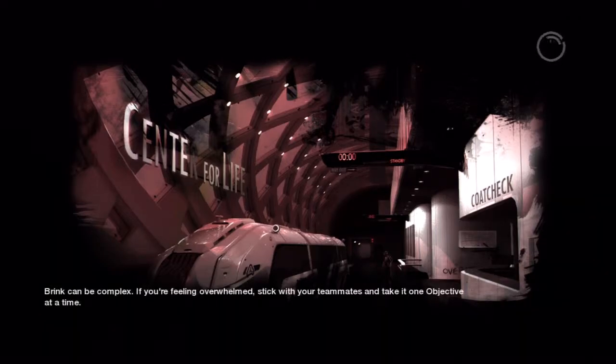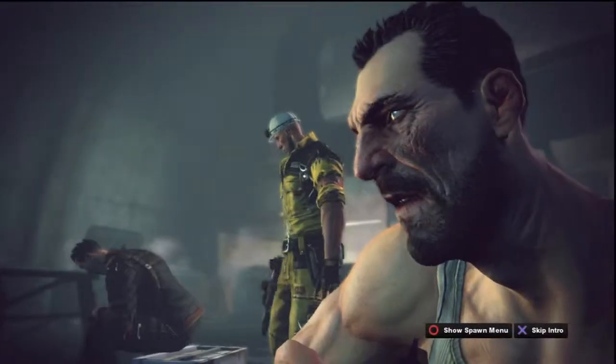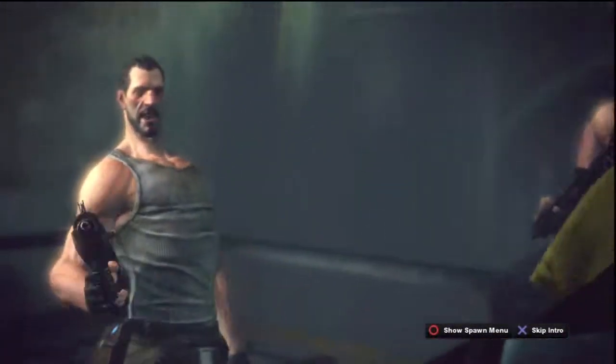Brothers, for months now we've had an agent on a Founder's council. The time has come to pull him out. On my orders, he liberated some very specific intel and made his way to your safe house in the old visitor center. We're debriefing him now, but Boko and his men are hot on his tail. I've sent a boat to extract you all, but you have to protect him until we get all the intel. You ready for this, brothers? An hour ago I was making my kids breakfast, then I get the call and get given this gun.